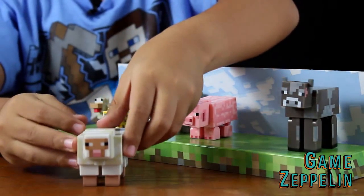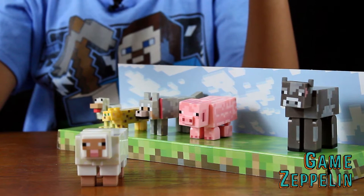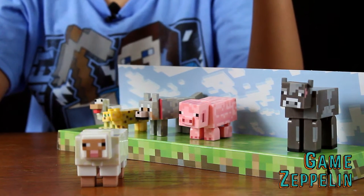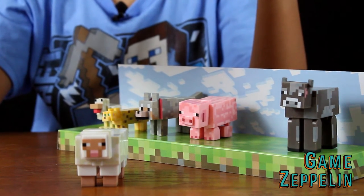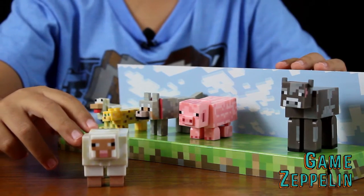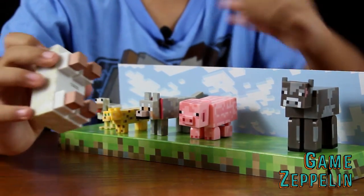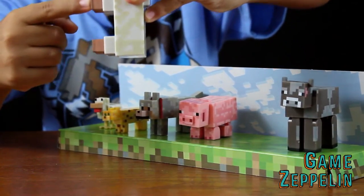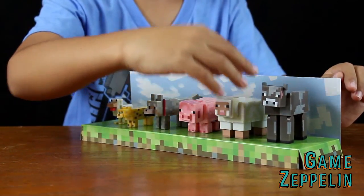Now let's move on to the sheep. The sheep is a passive mob. Sheep are normally found wandering around in flocks. They will follow you around if you are holding some tasty wheat. Sheep are one of two animals that do not drop meat — they provide infinite amounts of wool. And also, if you're thinking that dogs are going to chase them, no, they will not. He can move his head like this, and the weird thing is he can't move his legs, but you can actually push this part down like this — it's like a mini stapler.